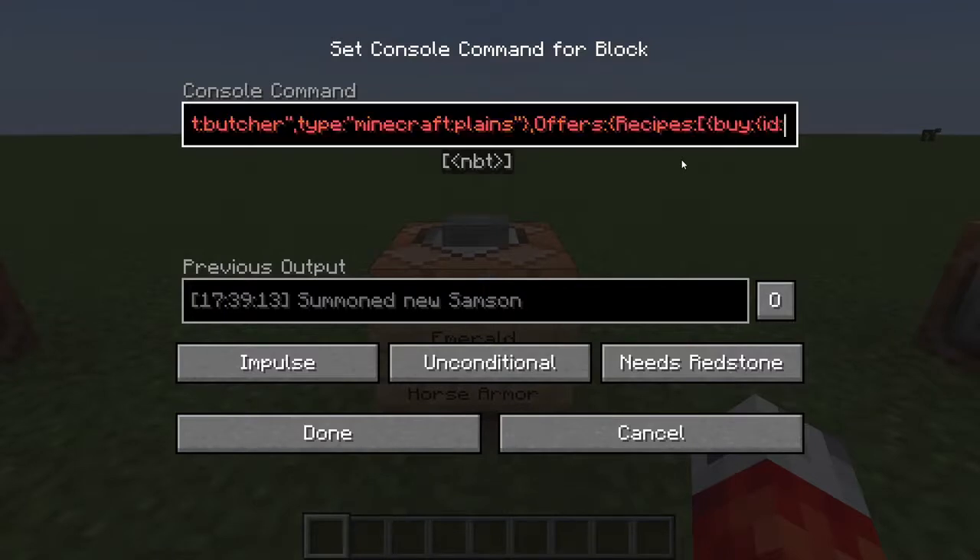We define which recipes we want and how many using square brackets. For our very first trade, in curly brackets we say the villager is going to 'buy,' then another set of curly brackets to determine what they're actually going to buy. Here we start with 'id' because we're giving it the ID of the item the villager will purchase. For us that's a text field: 'minecraft:emerald.' This means the villager is looking to buy emeralds, so the player gives the villager emeralds. To determine how many, add a comma and put 'Count' with a capital C, colon, and let's say 4b - four emeralds. The B just denotes the numerical byte value.